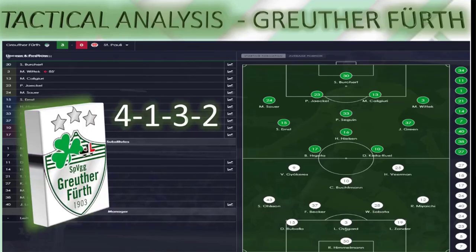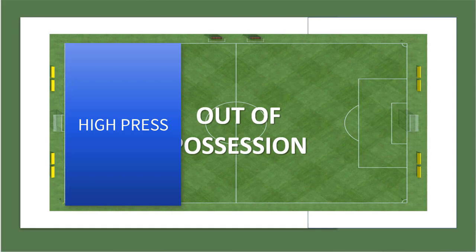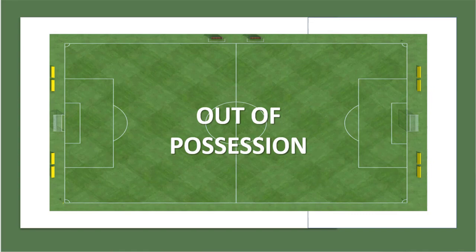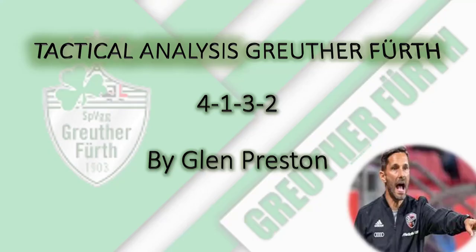This session is going to be looking at Greuter Firth from an out-of-possession perspective. I'm going to break it down into pressing, central block, and defending around the box. But I'm also going to spend a decent amount of time looking at their counter pressing. I think their counter pressing for a Bundesliga 2 side is most of the time very, very good — and interesting — but it's not perfect, and I'm going to be looking at it from quite a critical eye.